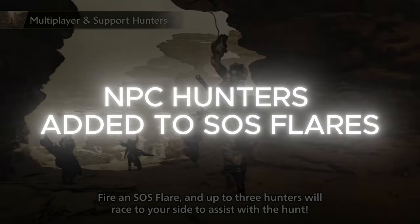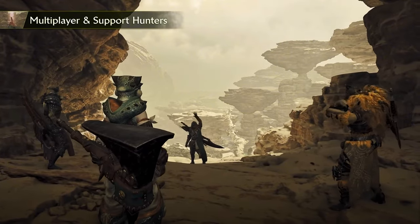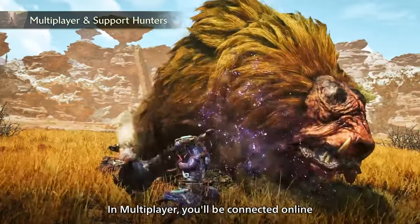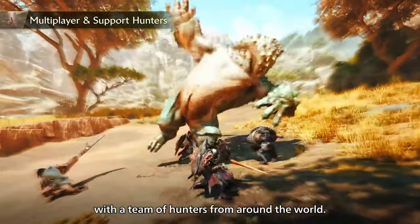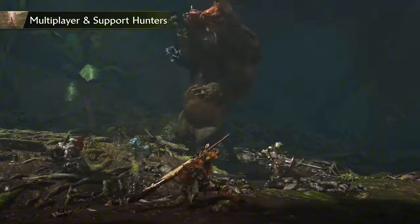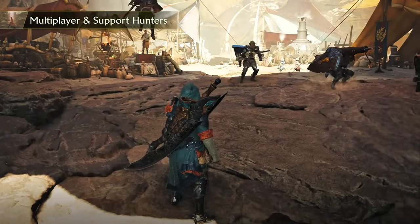For solo players or those gaming offline, the SOS Flare system has gotten an upgrade. Now instead of waiting for other players, you can summon NPC hunters to help you out on your hunt. This is a lifesaver especially against aggressive monsters — just having that NPC to distract the monster is a game changer.